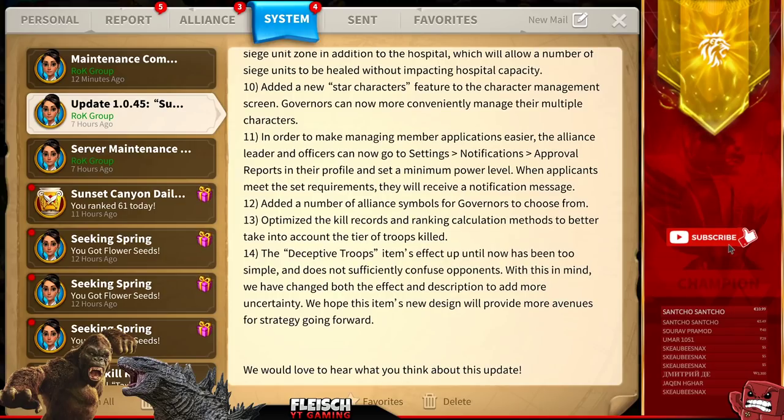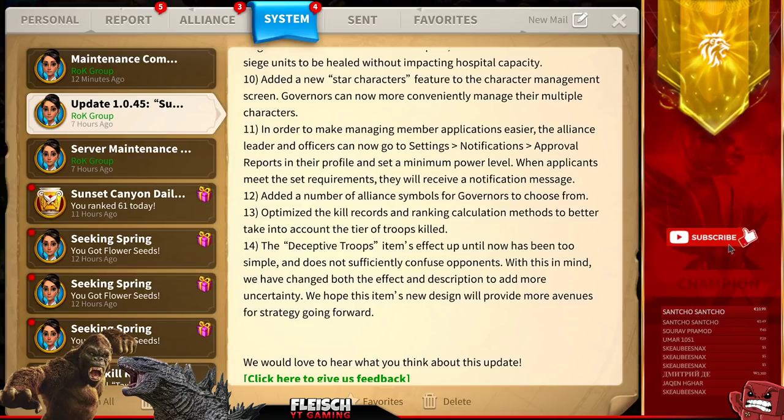Fourteenth, the deceptive troops item's effect up until now has been too simple and does not sufficiently confuse opponents. They have changed both the effect and description to add more uncertainty, hoping the new design will provide more avenues for strategy. If you use deceptive troops, it literally means you're just doubling your troops when someone is scouting you. In my opinion, before starting a rally to a city you just check the power — so what I think they're going to improve is the deceptive troops item will also double the power of the city. High chance it's going to fake your power.